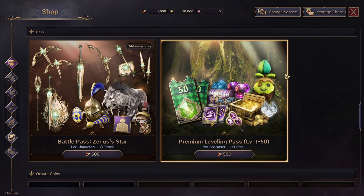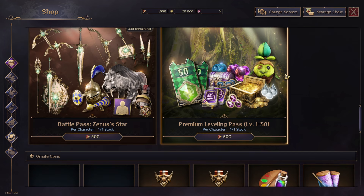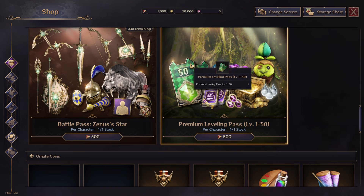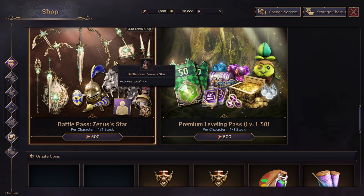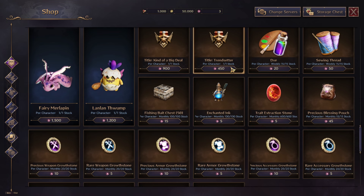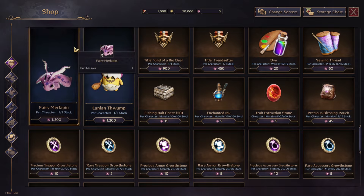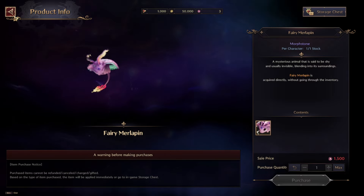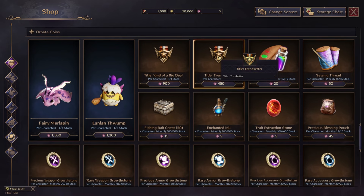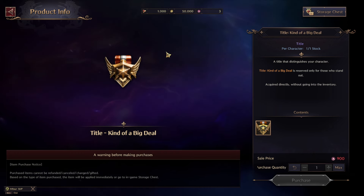A rename scroll costs 500 lucent if you don't like your name. The battle pass and leveling pass are 500 lucent each — they are very important but note that they are per character, not per account. If you buy the battle pass on one character, your other characters don't have it. You can also buy various morphs and amitois with ornate coins.